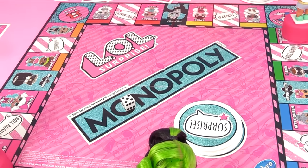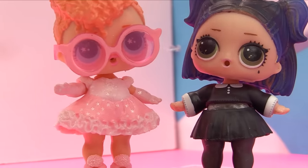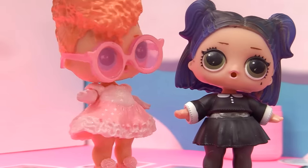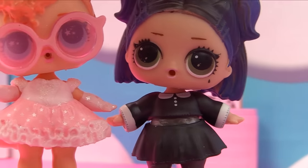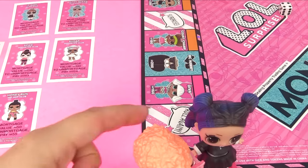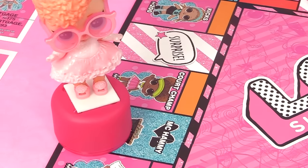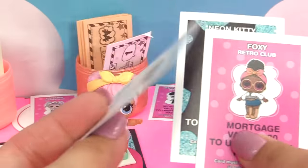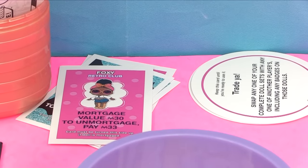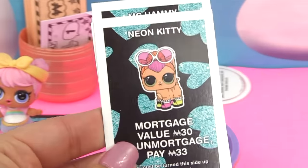Goodie can either wait to roll a six to get out of jail free, or pay Baddie for her get out of jail free card. She decides to try the free route. She rolls - and she lands on six! She gets out of jail free! She rolls again and lands on four. One, two, three, four - that takes her to MC Hammy. She has to pay rent. Baddie owns MC Hammy and since she has two pets - Neon Kitty and MC Hammy - she gets to charge fifty dollars.